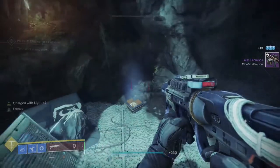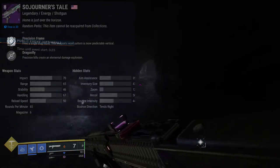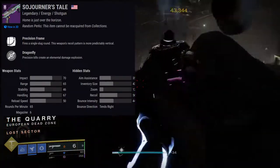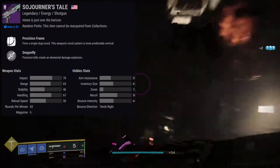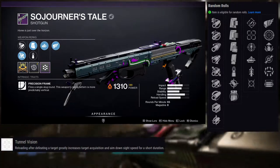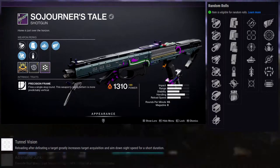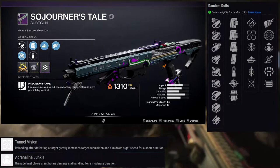Next one is Sojourner's Tale, which is a Legendary Energy shotgun and it's a Precision Frame. I haven't seen the perks on it yet, but I can already tell I don't like it. Let's look at the perks: Rapid Hit, Tunnel Vision, Threat Detector, Auto-Loading Holster, Quick Draw, and Moving Target for the first row. For the second row: Killing Wind, Frenzy, Adrenaline Junkie, Dragonfly, Surrounded, and Opening Shot.